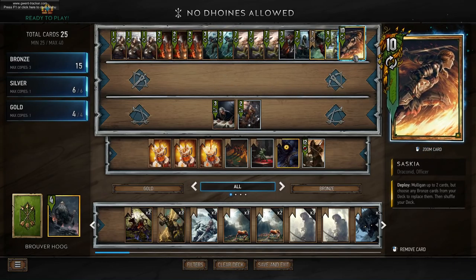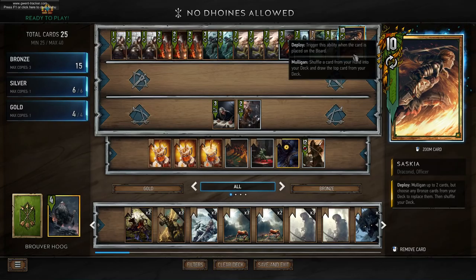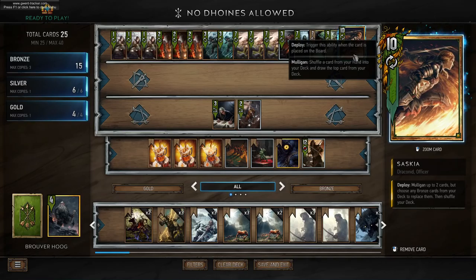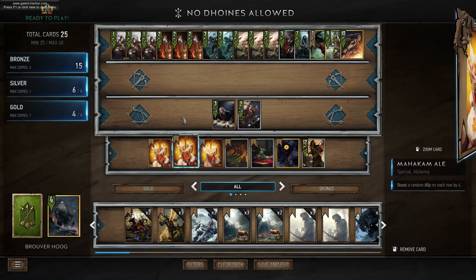If you draw poorly, we have Saskia here — Saskia is going to basically allow us to mulligan so that we can find the cards that we need. We mulligan two cards from our deck and then replace them with bronze cards which we can target draw.